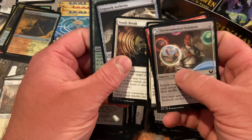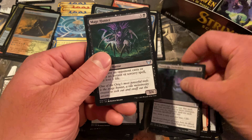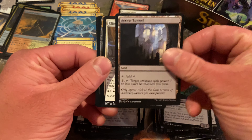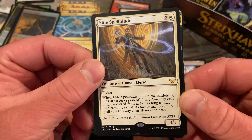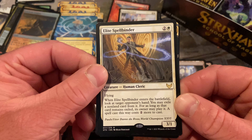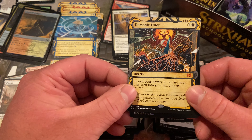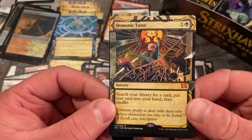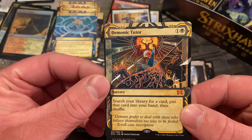Almost like a slap in the face — just put a regular land there. We got foils back there — we got foils every pack so far. Elite Spellbinder — okay, talking about its hand. Mythic! Demonic Tutor. Wow. Very cool. I wish it was foil, but wow — iconic card. What a big pull!